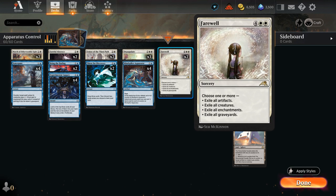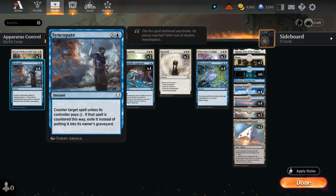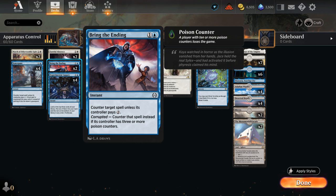We have additional sweepers: three copies of Depopulate and two copies of Farewell, which can sometimes be awkward if we want to exile artifacts with apparatus in play, but it's an incredibly versatile sweeper. For counter spells, we have four copies of Syncopate — counter unless the opponent pays X, and exile it. In the late game with apparatus, we only need to leave up a single blue mana for a hard counter.